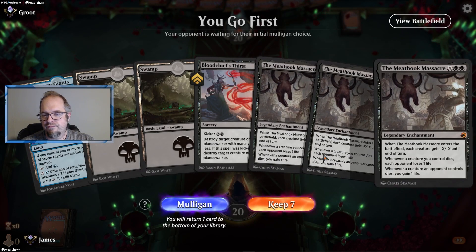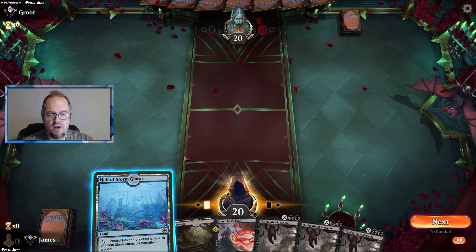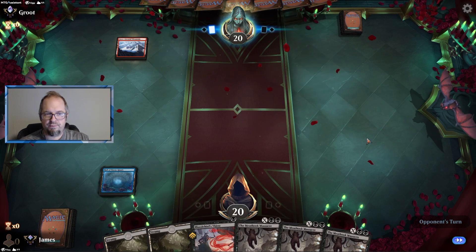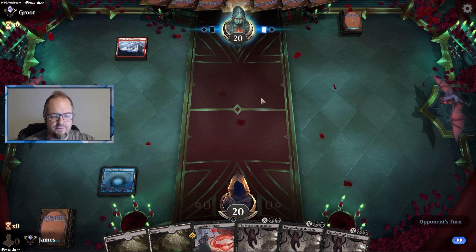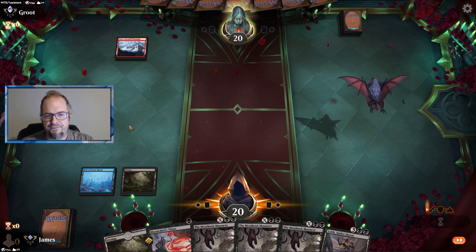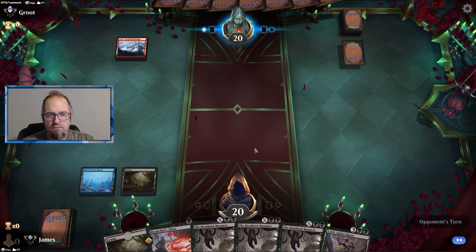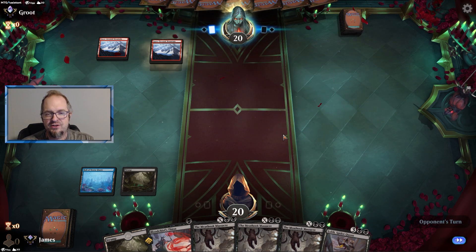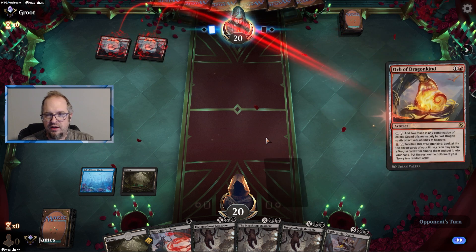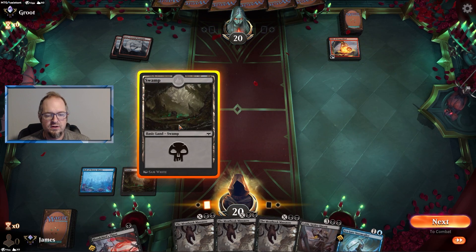Okay, I'm on the play — really? That's what's gonna happen here? I'm gonna keep it. Against aggro it could be pretty good. Snow-covered mountain is good and they do nothing — super, super, duper good for me. Making sure I'm recording — I am. Hopefully my children don't get into a hair-pulling fight again. They're good kids. Oh, we're against a dragon deck.